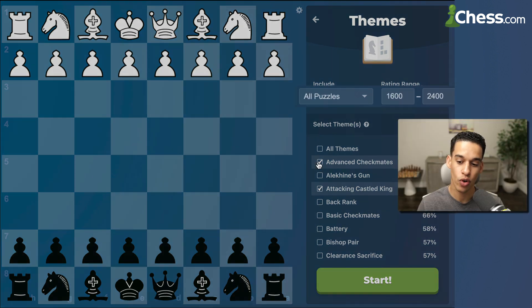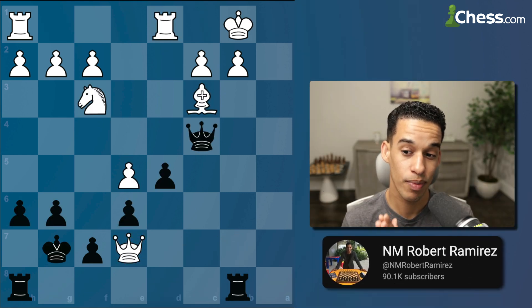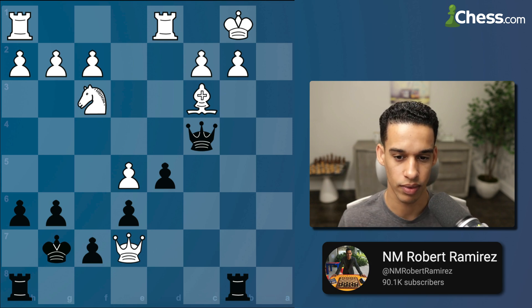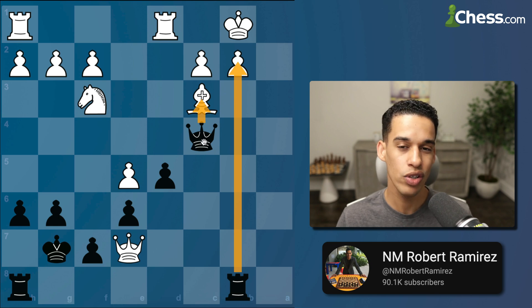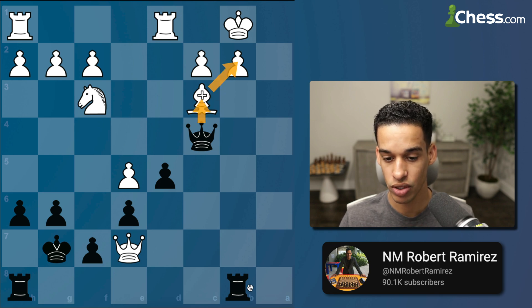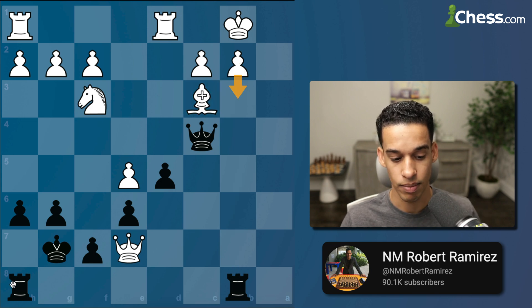We're solving advanced checkmates and attacking the castled king, rated 1600 to 2400. Here's the first exercise — we're in charge of the black pieces. Give it four or five minutes max. Candidate moves: I'm looking at checks, captures, and going from there. I'm down a piece, but after Queen c3 I'm putting pressure on b2. There's no easy way for them to stop it other than advancing the pawn, and then the rook is going to participate.